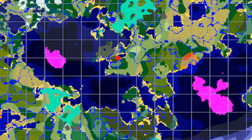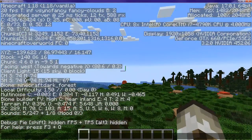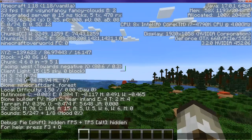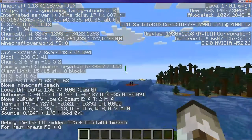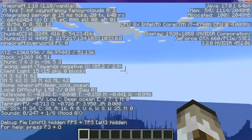There are actually two mushroom islands — a big one and a huge one. So the first one is going to be to the west at negative 1,500.